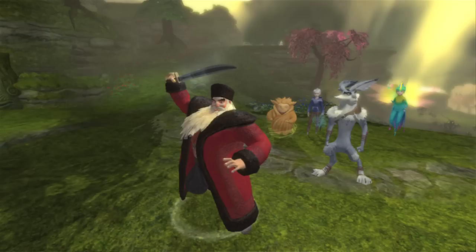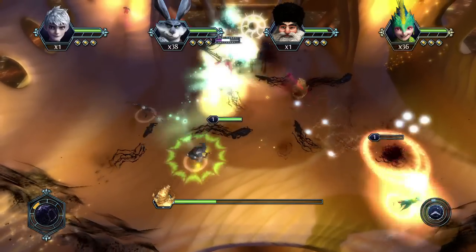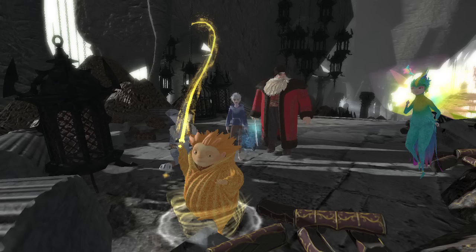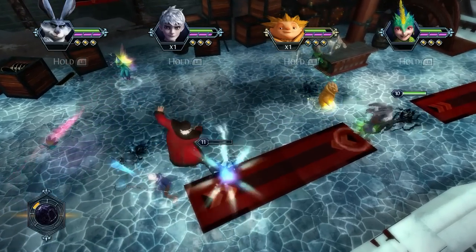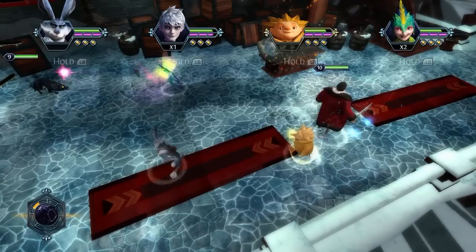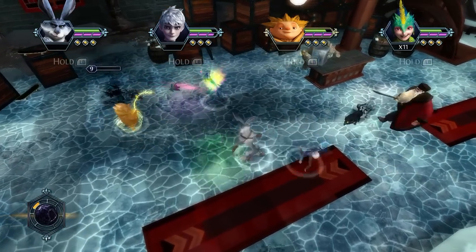North is sort of our big powerhouse character. He can take a little bit more of a beating and has some really tough moves, but is a little slower. Sandman is kind of the quiet one — he looks a little soft and pudgy, but he's really tough. He can summon a really cool tornado sandstorm of Dream Sand that'll take out the nightmares, which are our main enemies in the game.